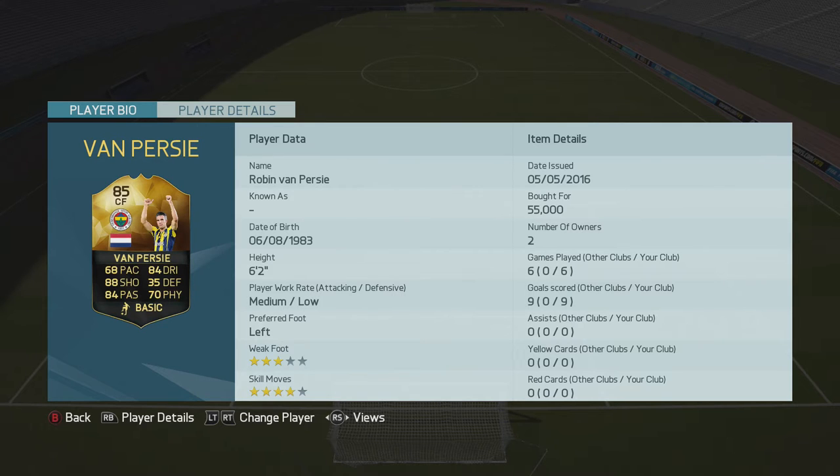He's 85 rated. I'm actually using him at centre forward and not striker. He plays for Fenerbahce and he's Dutch — 68 pace, 88 shooting, 84 passing, 84 dribbling, 35 defending and 70 physical. He's 6 foot 2, left footed, 3 star weak foot, 4 star skill moves. He cost me 55k and in the 6 games I played with him he got me 9 goals.